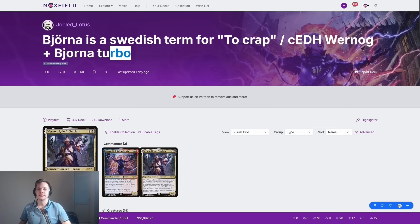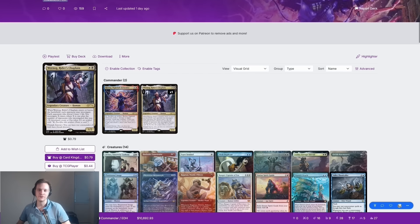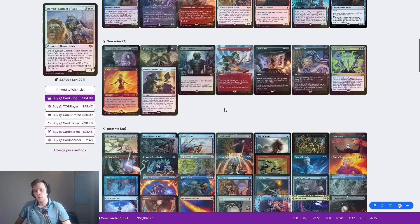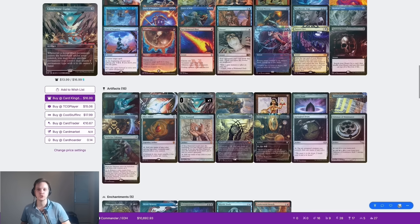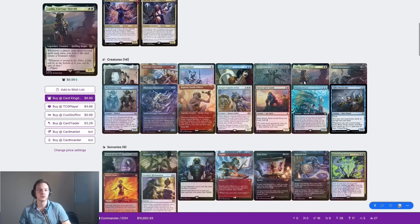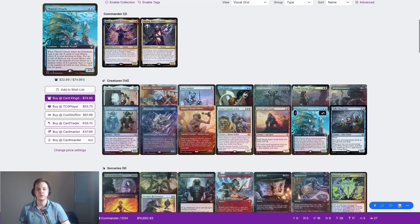But me, Pons, and Rhetrik are doing a special — we're celebrating Juel's birthday. This is his birthday present. We're literally playing his decks and I called dibs on the good one. So here we have Jueled Lotus. This is Björn — it's a Swedish term for two crap. CJ, Vernog, Björna, Turbo. In any case, it's Vernog and Björna, which makes a pretty cool combo together with various different tricks. For example, Cloudstone Curio, with a little bit different art than I'm used to, together with Dockside Extortionist and his basically two-CMC commander — from there you can generate infinite treasures.